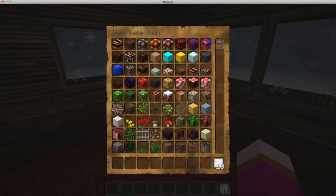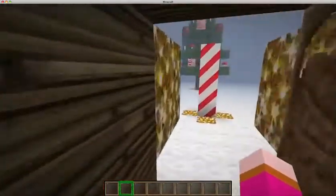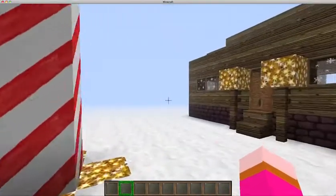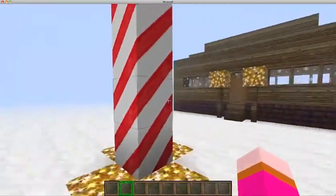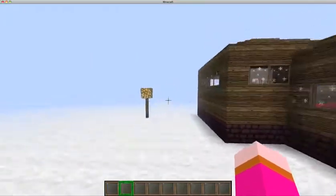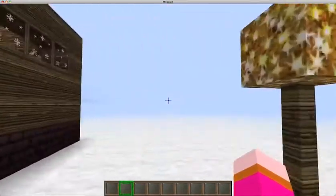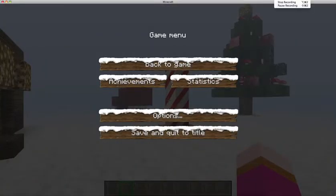That more or less concludes this episode — there's not very much else that we really need. We've got a beautifully decorated tree today, we've got a lovely sleigh back in the North Pole, and our house is somewhat bigger. Next episode Ben will be taking control and he wants to build a gingerbread house. Thank you very much for watching and see you next time.